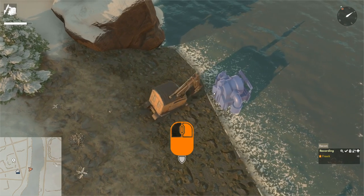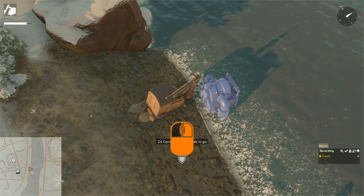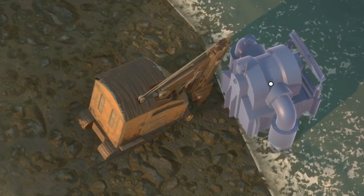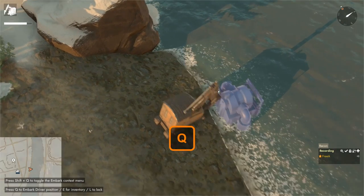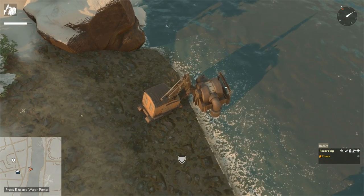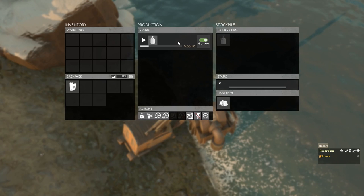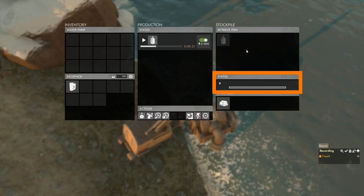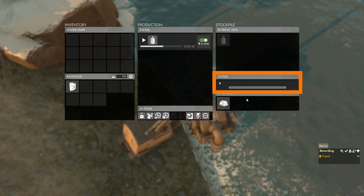Left click to confirm the location in the water, then drive up with the construction vehicle and hold the left mouse button to build it. If the CV starts slipping, press Q to hop out — this stops the vehicle from moving — then hop back in. Once the water pump is built, it starts working. Hop out and press E to open the menu. The recipe is active, the stockpile on the right holds only water, and a status panel shows the power connection available only after the upgrade.